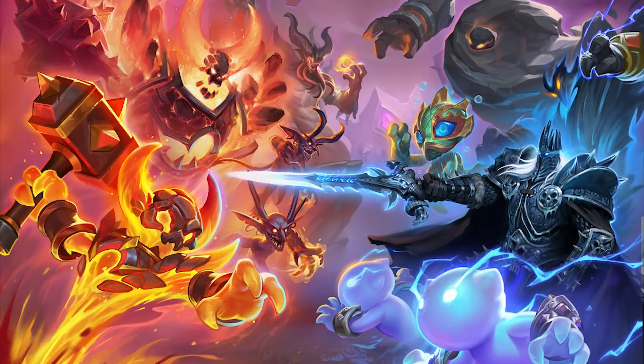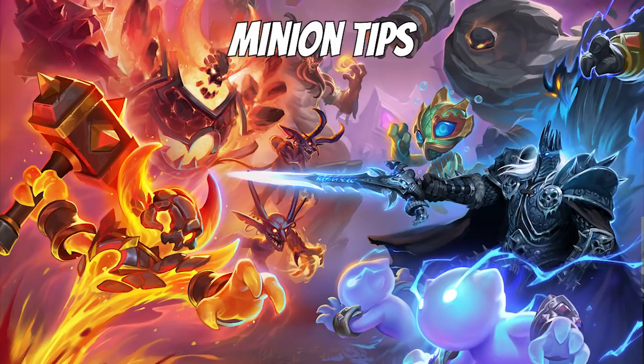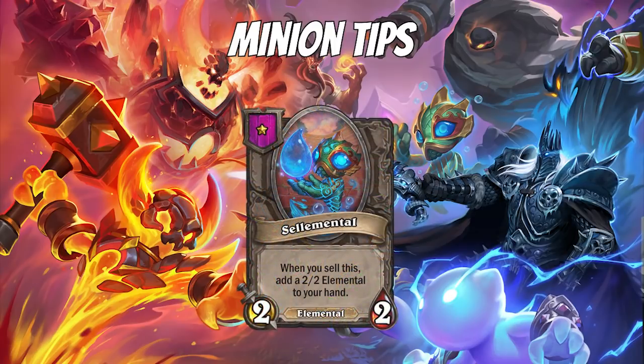Let's talk about minion tricks with the new Elementals. First, the Tier 1 minion Sell-A-Mental — it's considered the token of Elementals. On turn 1 you always want to buy a token, so if the Murloc or Beast token aren't there, I would highly suggest Sell-A-Mental. On turn 2 you level, and on turn 3 you sell it and buy the two best 2-drop minions in your shop. This lets you sell the Sell-A-Mental and keep a 2/2 on board — which is better than other tokens where you sell a 1/1 and keep a 1/1 or 2/1. So Sell-A-Mental is actually really good on turn 3 with 5 gold.